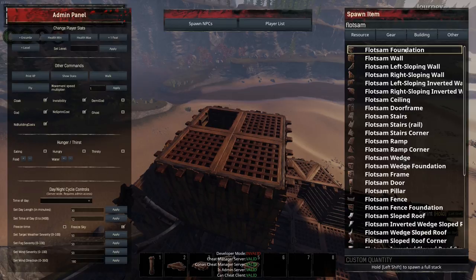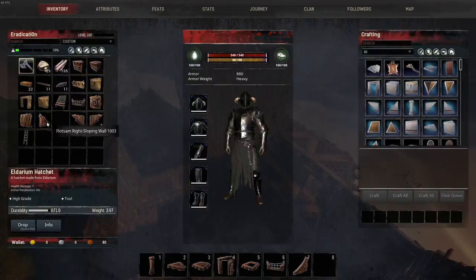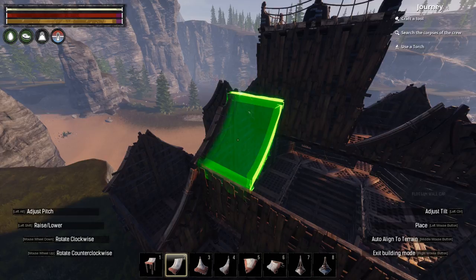Once the gables were complete it was then a simple task of just placing the roof pieces down according to the gables I placed earlier. I placed some regular awnings on the front balcony and then made a start on the roof again, simply following the flow of the gables and introducing some nice shape variety wherever possible.